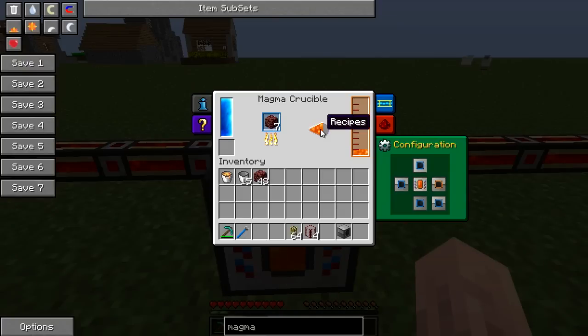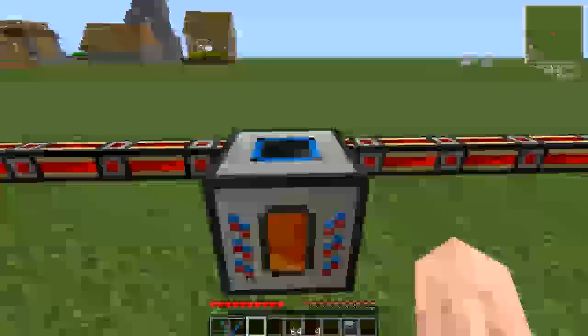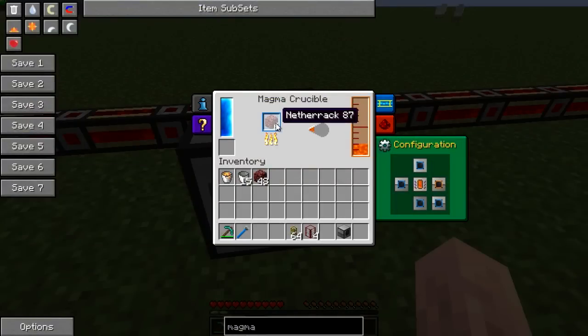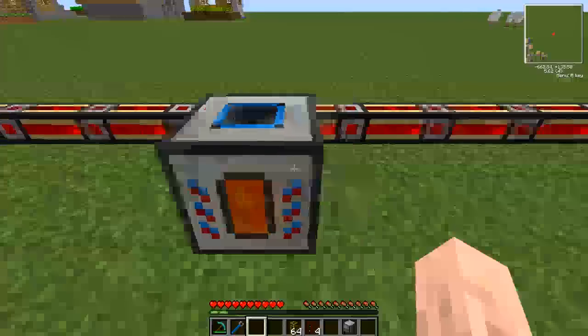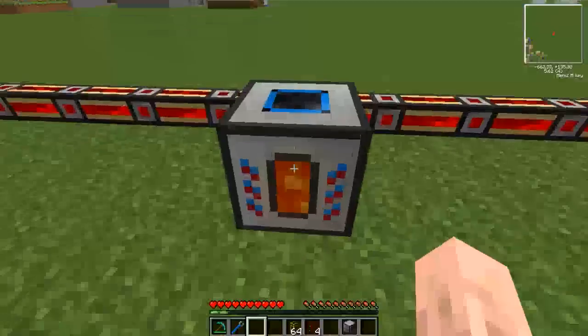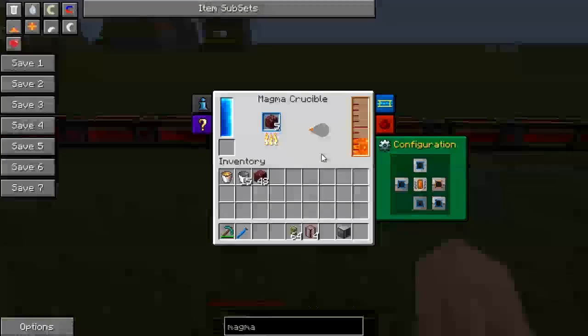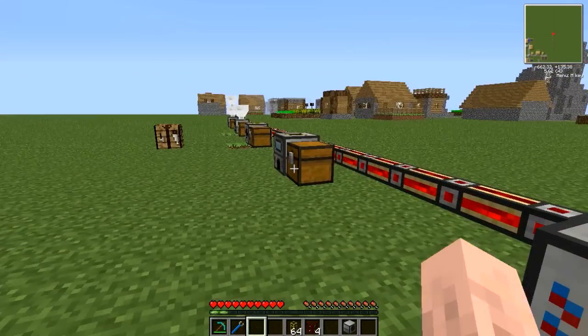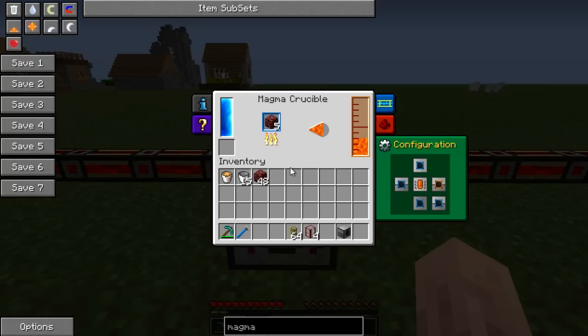I'm going to be using lava here for the tutorial, just because it's nice and simple. People use it to power their bases by just collecting Netherrack, either by quarrying or just going in there with an Efficiency 5 pickaxe or something, and just ripping the nether to pieces. I still think using lava power is a little bit cheaty, but I'm more than happy to use Magmatics at the start of a game, because it's just so much easier, and Stirling engines and things are pretty terrible.